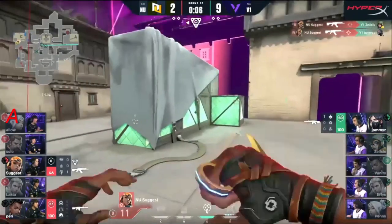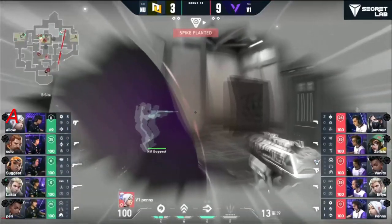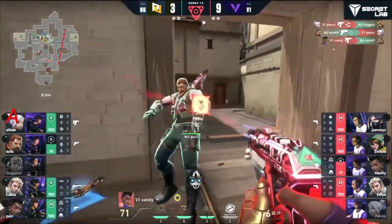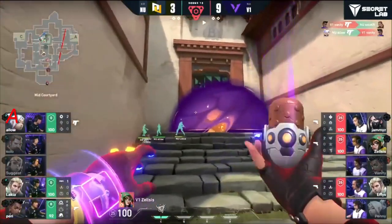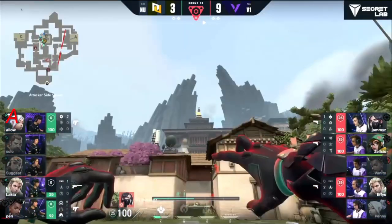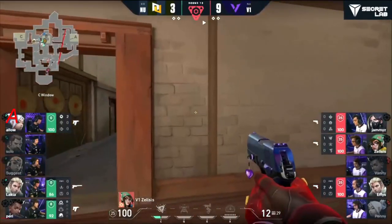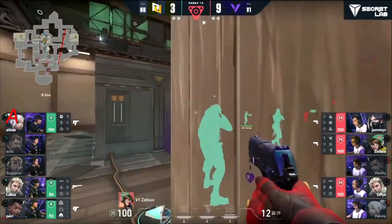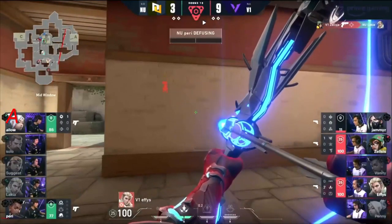The alarm bot helps but Zelsis lands the kill, looking for a second — not able to do it. Suggest seems to be on a one-man mission. Fault line won't do too much. Penny gets one though and the frenzies are pushing forward. Absolute chaos! Vintage Version One — look at the lineups. Jamies was playing back on the site from downtown, denying any sort of way in. Zelsis with one combo right into the back of the head drops Lockia.